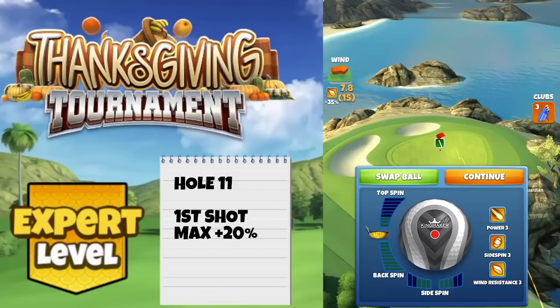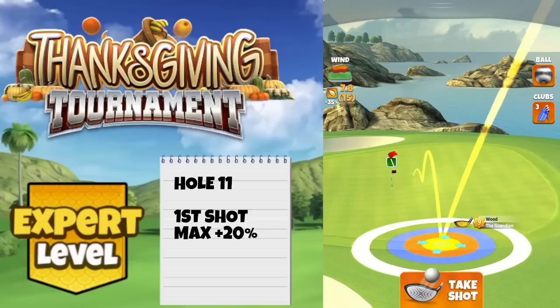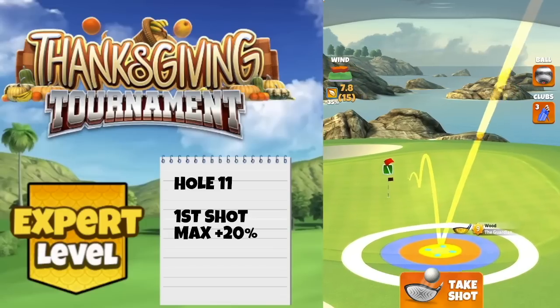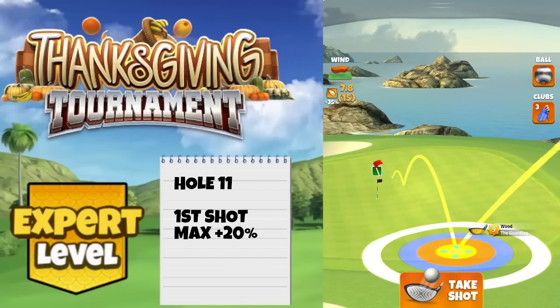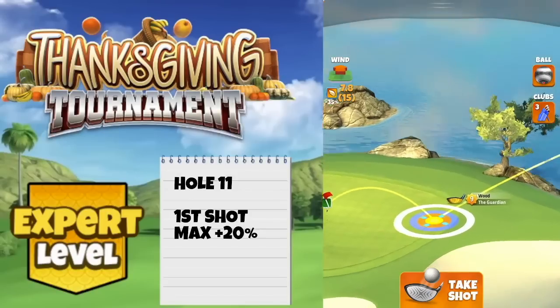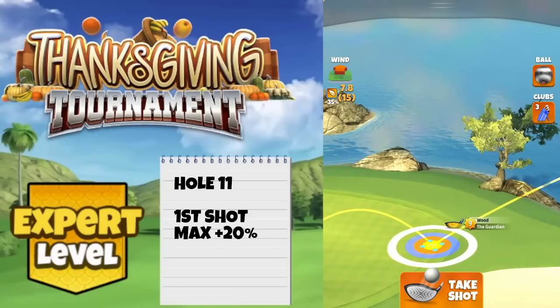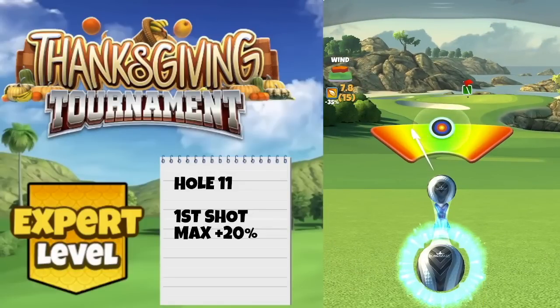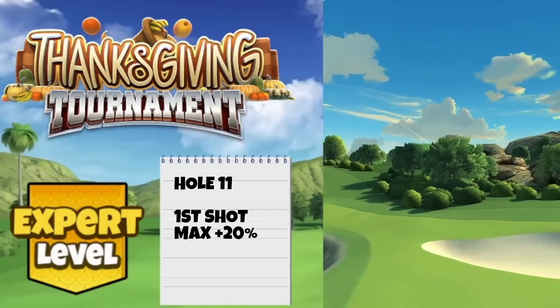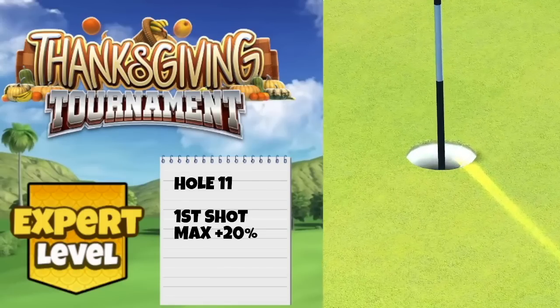Once again on this hole we're going to use the nice funnel from the top right of the pin, playing with the Guardian due to the slight tailwind angle. Eight bars of backspin, and once you've added spin we find our position looking at the second bounce in the corner of those four green squares - pause the video and count the green squares to replicate. Then adjust max plus 20 power three numbers. Keep the wind below eight miles per hour. Backspin grabs very nicely and we drop this one right at pin for a hole in one on hole number 11.